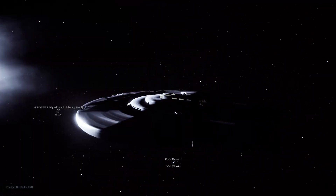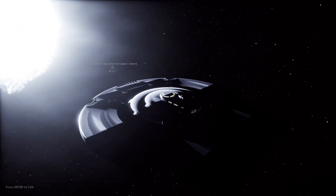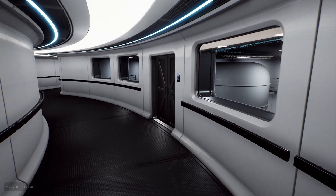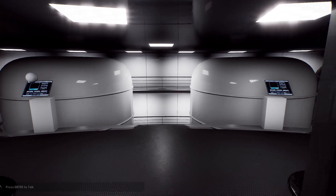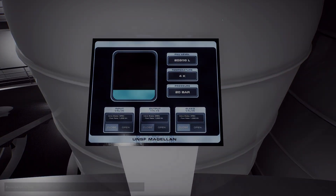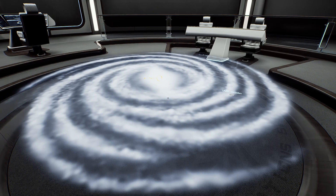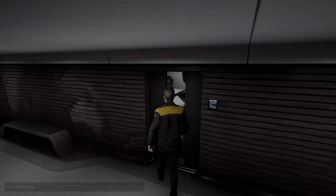Similar to Elite Dangerous, the playground you get is a one-to-one scale model of the Milky Way Galaxy, but unlike Elite you get to experience the full interior of your ship. Every button that's been created does something, even if it's not entirely obvious as to what it is at this stage. Fleet Yard Studios boast that the ships have been designed in CAD as if they were real ships, including the internal wiring and pipework. One of the key features of this game is not just about exploring the galaxy, but also exploring your ship as well.